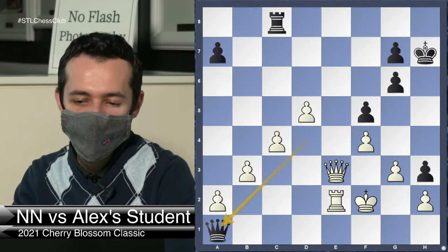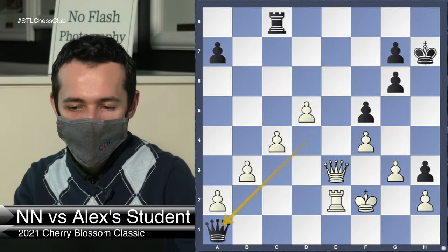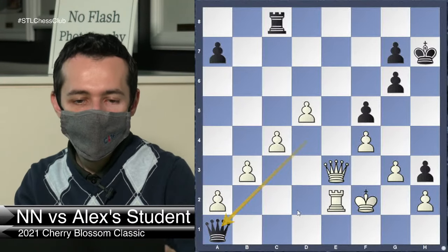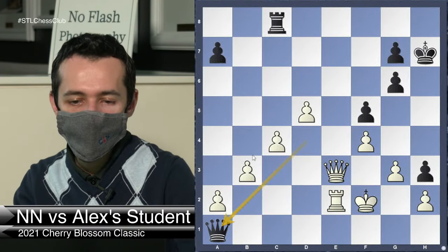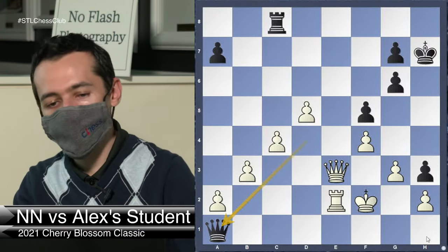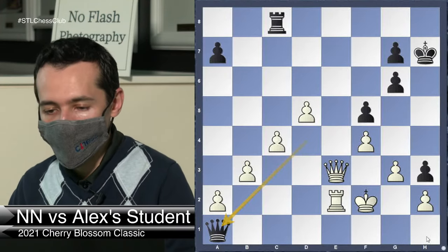This position looks completely winning but it's still not entirely easy even though we're up two pawns — Black gets Queen h1 counterplay. We need to find a winning plan. Black's idea is Queen h1, so we have to be prepared for that.